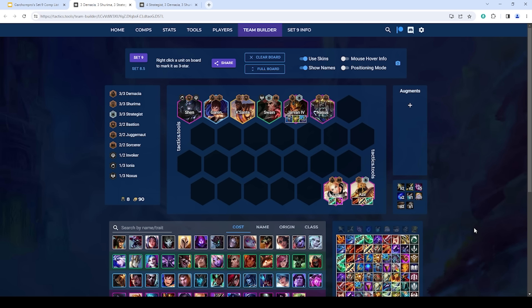For Azir itemization, Rageblade is really good, Shiv is really good, Gunblade is good, Deathcap, Archangel's, Jewel Gauntlet, Hand of Justice, Guardbreaker, Giant Slayer, and Rapid Fire Cannon are all good options. Rageblade is probably his best singular item, but you don't necessarily need it — you want some source of attack speed, which could be a Shiv or Giant Slayer. He does a lot of damage anyway with three to four Strategist and AP items. I really like healing on Azir — Gunblade is really good. He's also a really good Shiv holder because he gets an attack speed buff from Shurima.